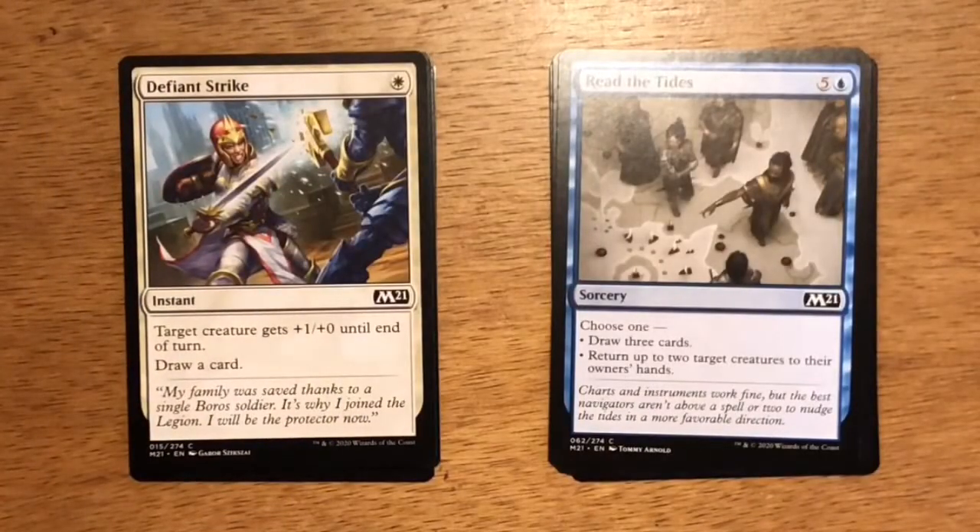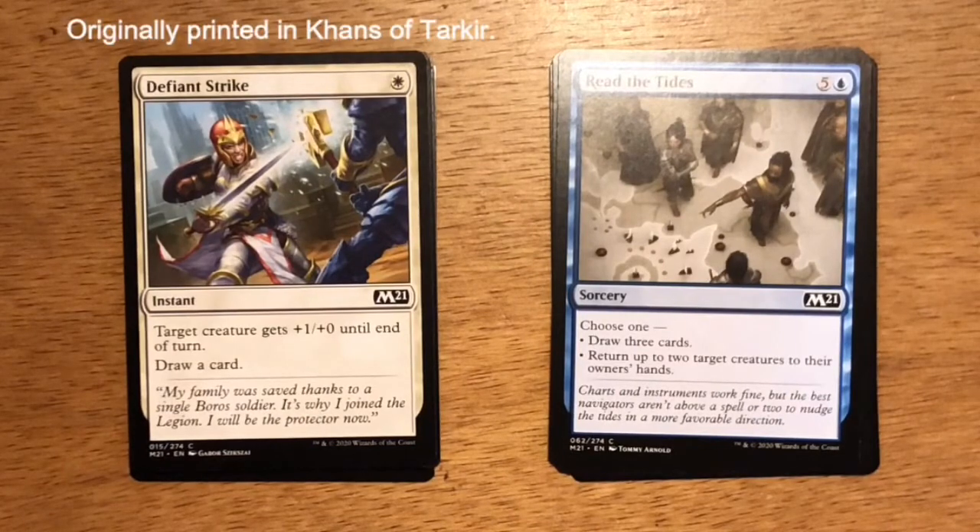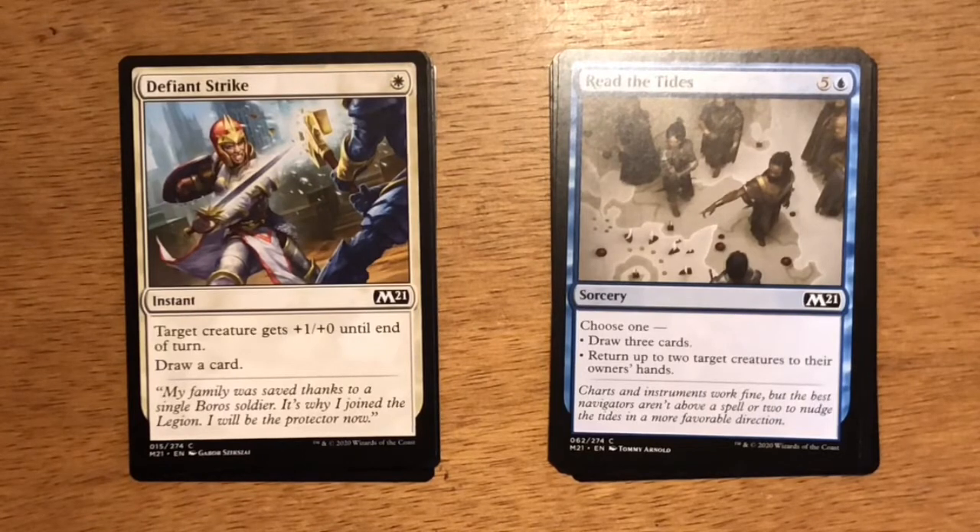Next up is Defiant Strike. A single white mana instant — target creature gets plus one plus zero until end of turn, draw a card. It doesn't fit into the white-green strategy because it doesn't give a plus one plus one counter. Most of the time it doesn't win combat because it doesn't increase your toughness. Although I like that it replaces itself by drawing a card, it doesn't seem to be very impactful in the current 2021 limited format.